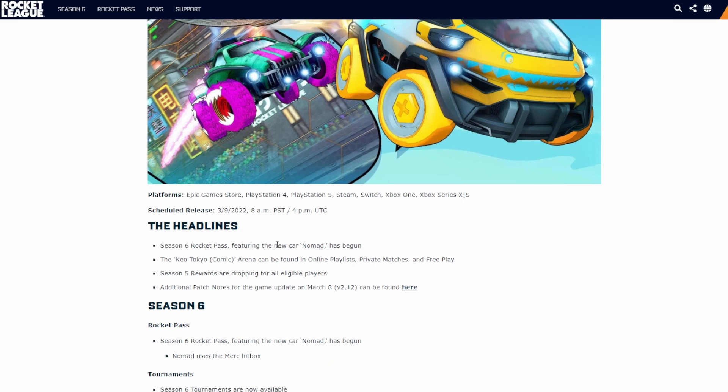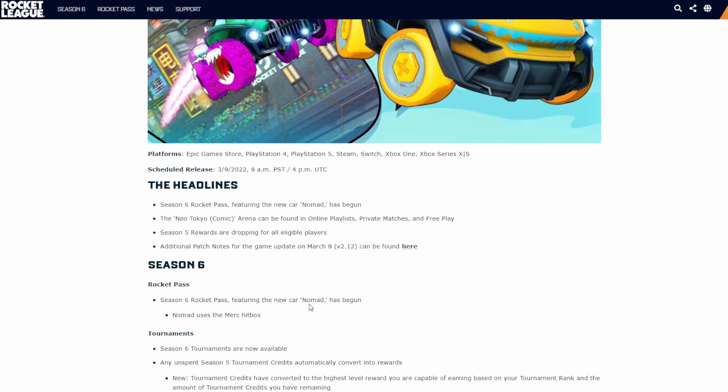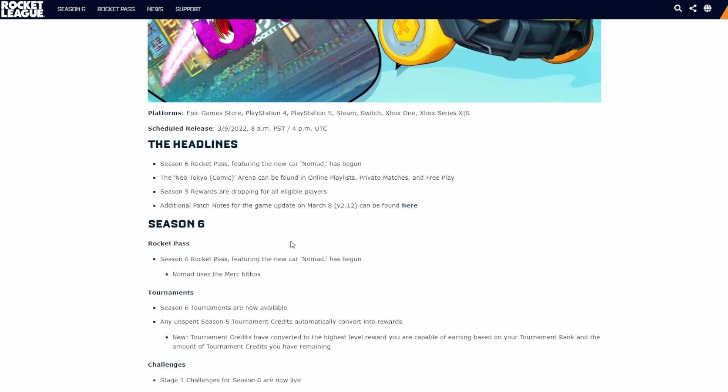Looking at the headlines now: we've got the new Season 6 Rocket Pass featuring the new Nomad car, and we've got the Neo Tokyo map. This is another controversial topic — I've heard the Neo Tokyo map is basically the same as the old Neo Tokyo. We'll have to check in-game. I haven't heard good things about it. Season 5 rewards are dropping — we got the GC rewards, unfortunately we didn't get SSL, but that's all good.